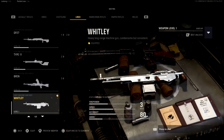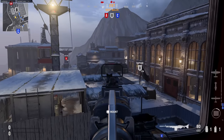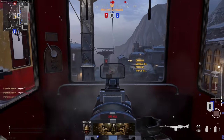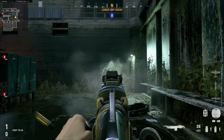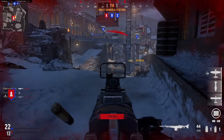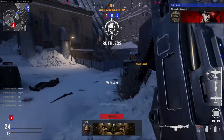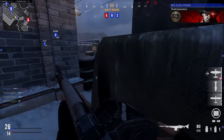The Whitley is the new LMG coming this season, with a rate of fire of 551 rounds per minute — the slowest in the LMG category. It's also a three-shot kill to the body, giving a time to kill of 218 milliseconds, which is quite competitive and a little better than average for LMGs. The recoil kicks upward to the right, then hard right, then settles back. It's also worth noting you can use 50 BMG as a magazine attachment, turning it into a two-shot kill — possibly another competitor to the BAR or Bren two-shot kill builds.